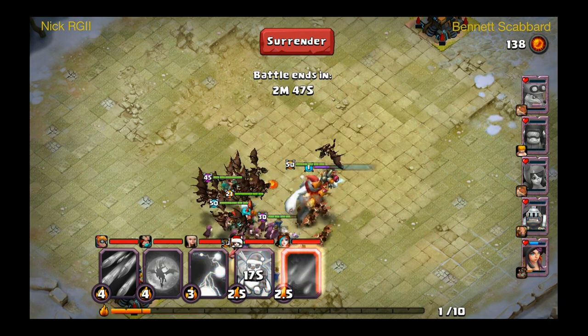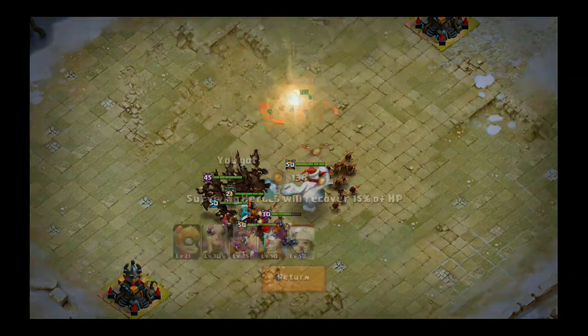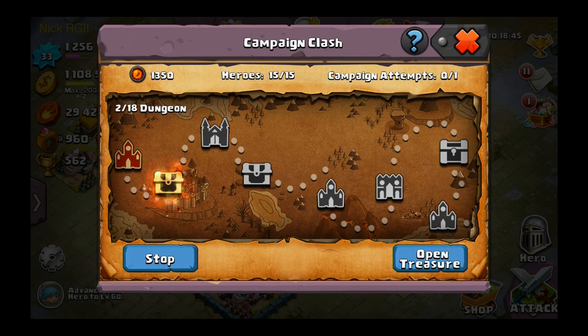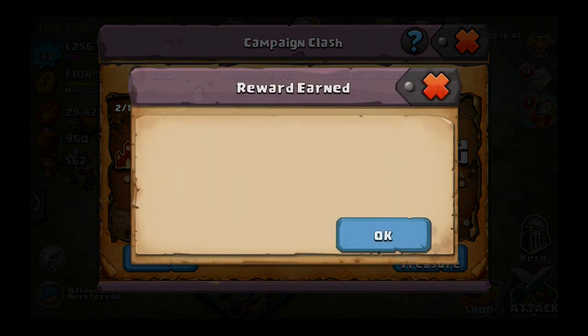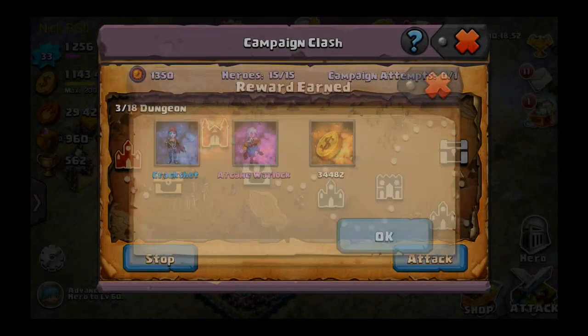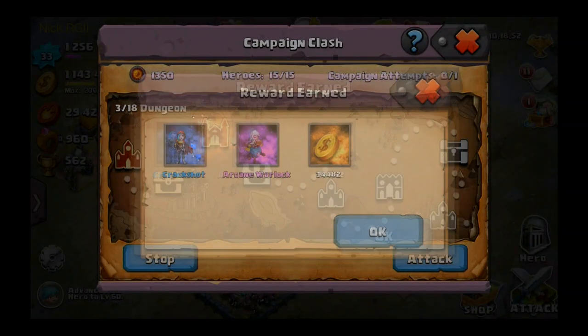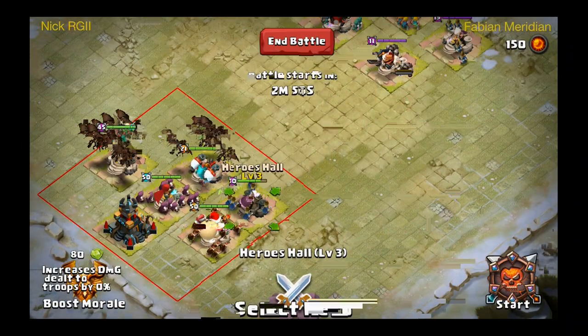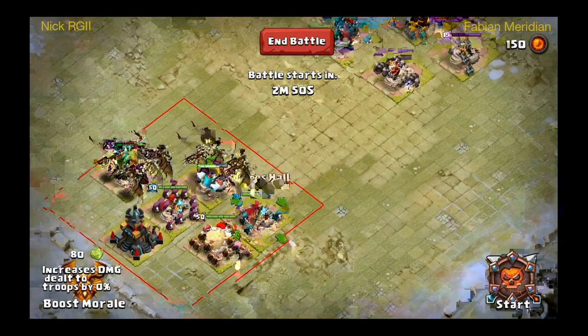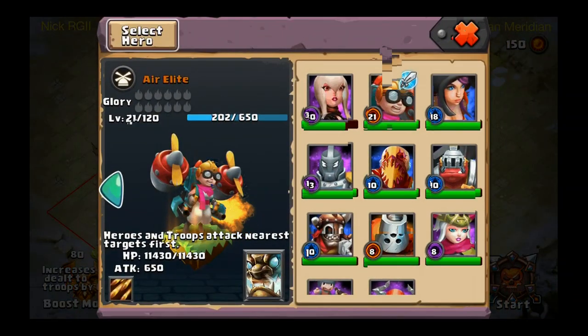You start out with some power, which is nice, so I can bring out the snowman nice and early. When you lose a fight you open a treasure — we got an arcane warlock, crack shot, and 34,000 gold. You can lose people but that's why you bring 15, you can just summon them in. I'll probably use some of the lower level ones here.